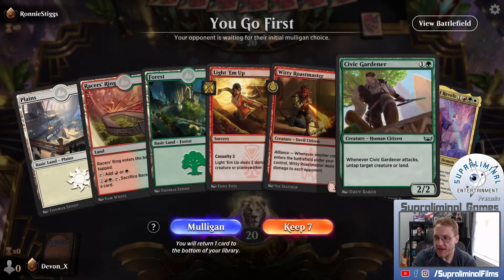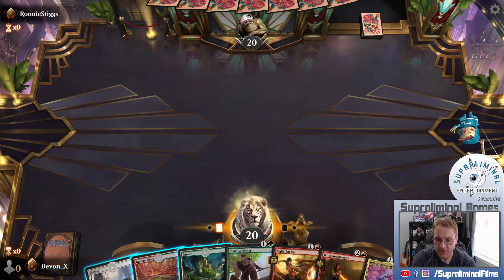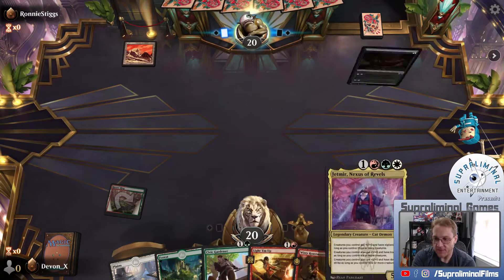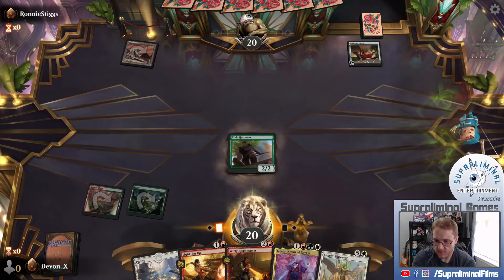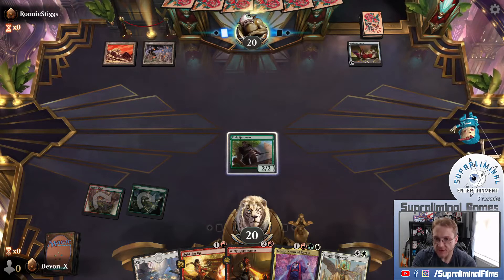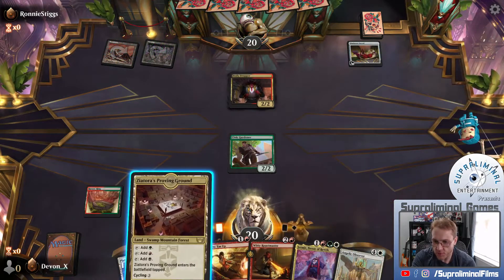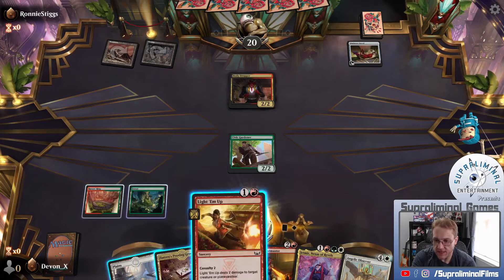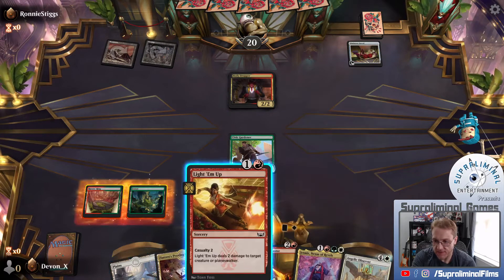We get to go first. We have one red mana but more of a mix, and we have Jetmer this time. Not that I'm keeping on the back of Jetmer - I don't want to give any bad advice. Don't just keep because Jetmer is in your hand. Keeping because we have two-drop into three-drop into four-drop potentially. I think it's just going to be Roastmaster on this next turn. Play Swamp Mountain into Body Dropper - I will offer a trade for sure.